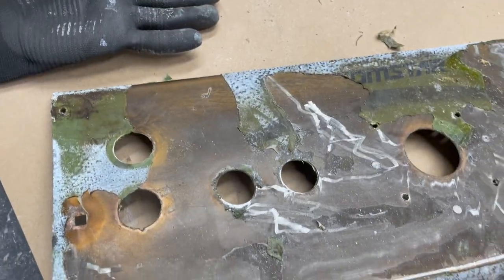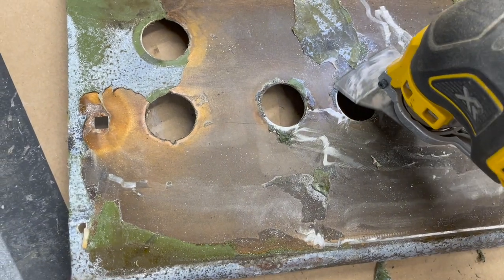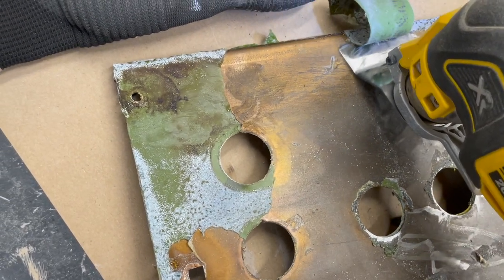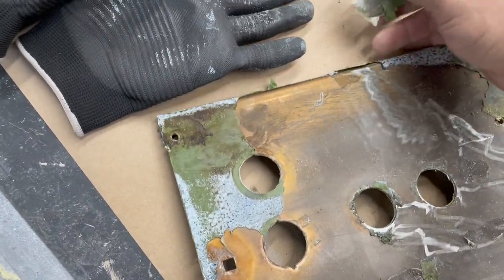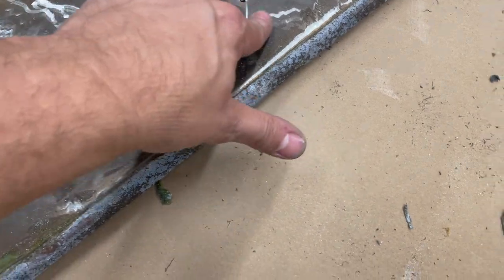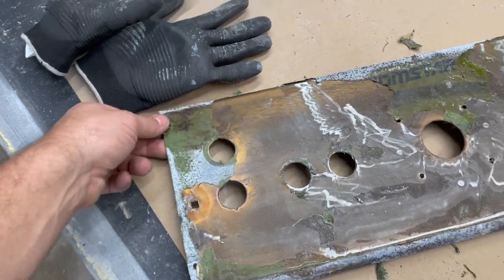Here we are with the control panel for future Qbert - you can see the old Romstar CPO. I put some cleaner on there and I'm having to use this tool to get under it. Some of it is easier to pull off than other parts - it's a combination of both. Some came off pretty easily, some needed to get underneath. We'll sand all this down so there are no little marks when we put the new CPO on.